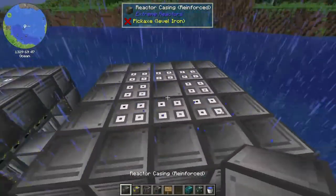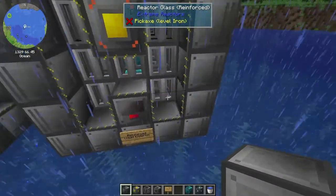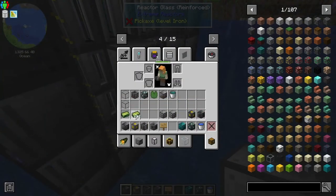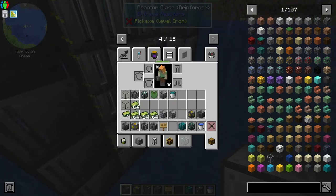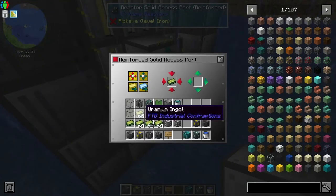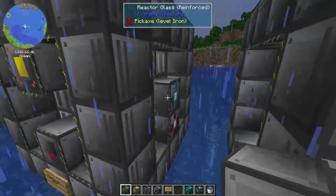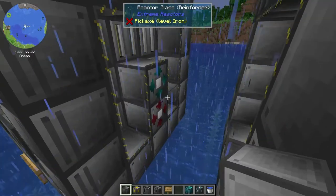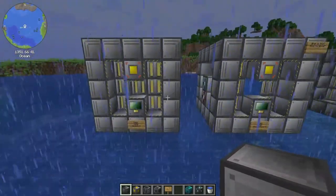That's a reinforced one — yay, okay. Now I should be able to turn this on and get some uranium in it. This one is just like the other one, except it's reinforced. So I wonder what the difference is on that.